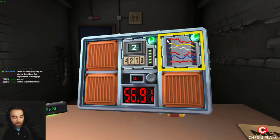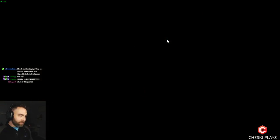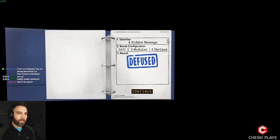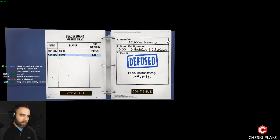No bueno. Chesky, next time give me the first and last letter on password — first and last letter on password. When we're doing memory, just tell me what to press.